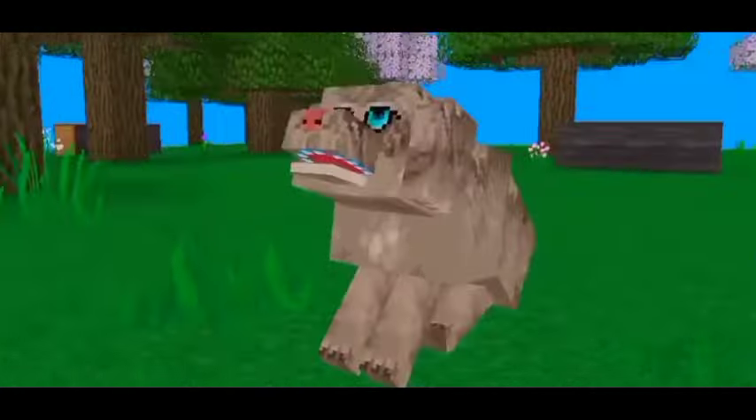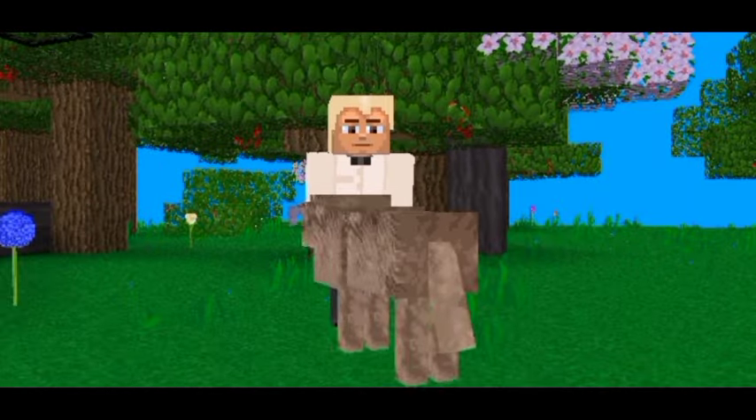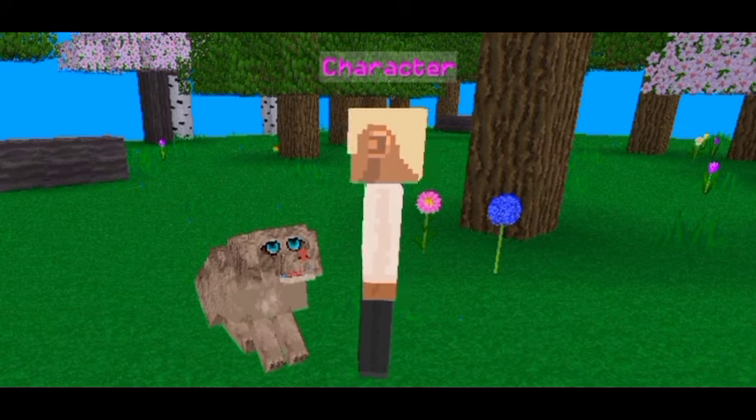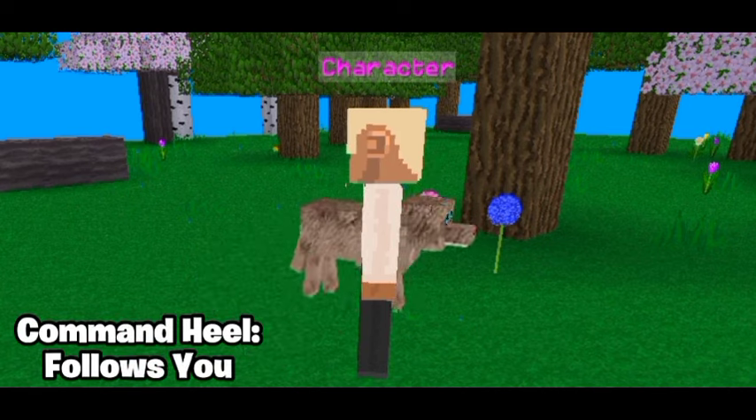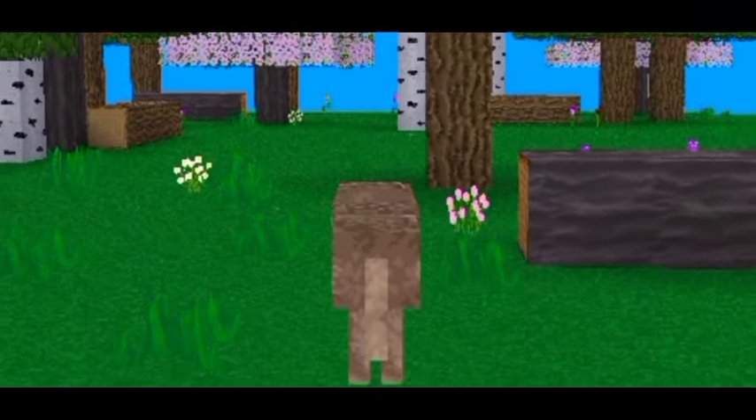Wolves can be tamed as wolfhounds with raw meat and bones. To make your wolfhounds sit, you sneak and press it. If you command your wolfhound to heal, it will follow you. And if you command it to go forward, it'll just go anywhere it wants. You can find wolfhounds pretty much anywhere.